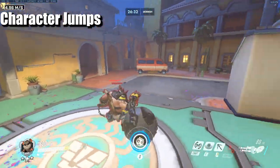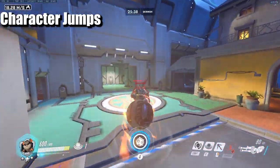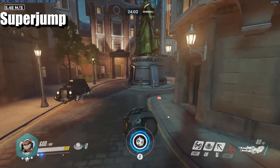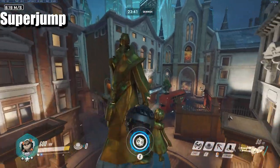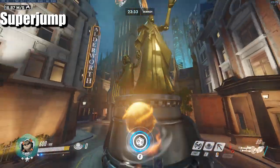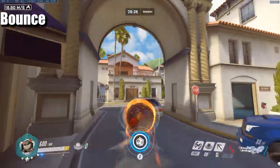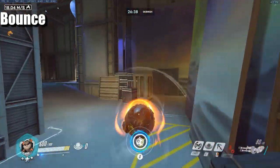Character jump: you can wall jump off an enemy player. It's easier on tanks and bigger hitboxes but can be done on most heroes — it's just more inconsistent since enemies move. You can use this to minefield and then character jump off them to slam. Super jump is the same as a wall jump but done while on fire: grapple in, hit a wall, and jump. Hitting signs and slants while on fire is easy; regular walls are harder due to different timing. The bounce is like a super jump but you aim for more distance than height.